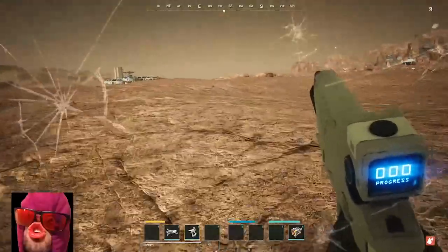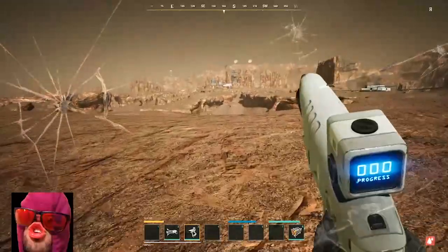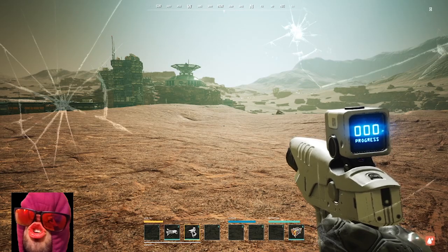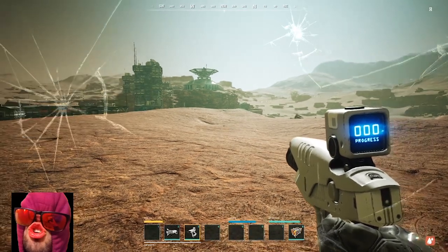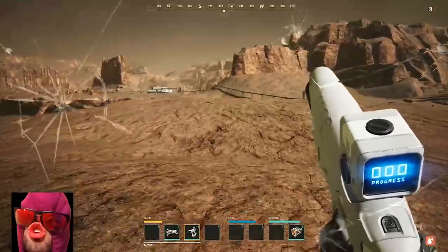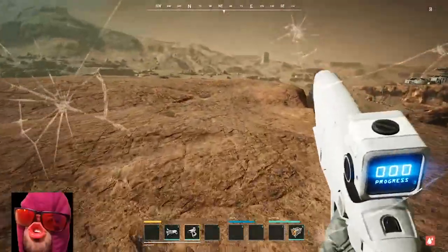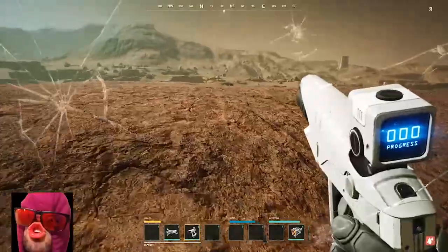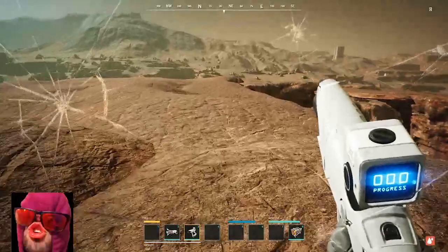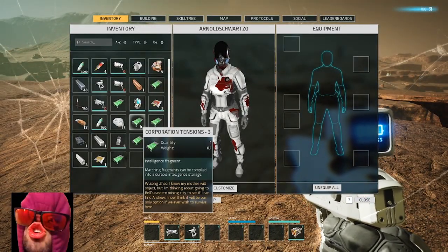There is one thing - what am I getting hit by? It's the bleed, oh my god. Every time you get hit it makes that glass sound. Turns out bleeding also counts as being hit like that, so that's obnoxious. But yeah, we're going to start with a little base - we have a decent amount of materials.